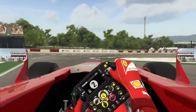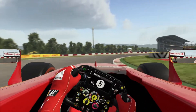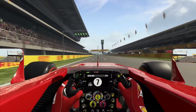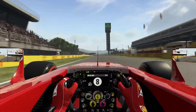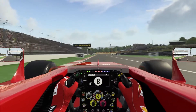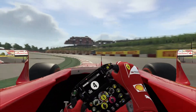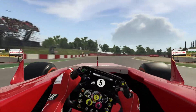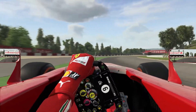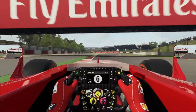Here we are in the tricky Sector 3. The car handles very well over the curbs this year — much more how I'd imagine a real F1 car to handle. Starting our first timed lap in FP1, DRS is wide open for the very long run down towards turn 1, braking around the 100-metre board a little earlier on account of being on the prime tyres. Not much rubber down on the track.